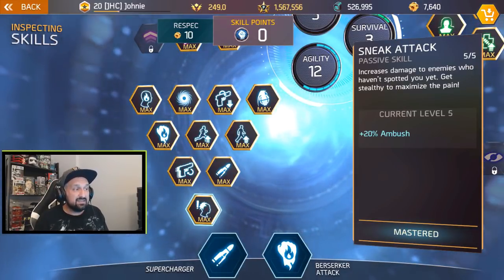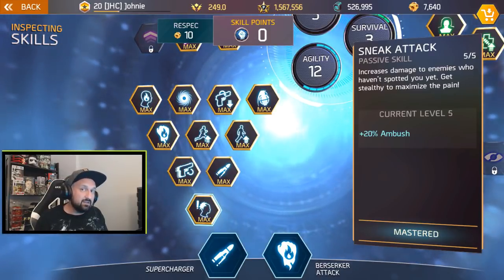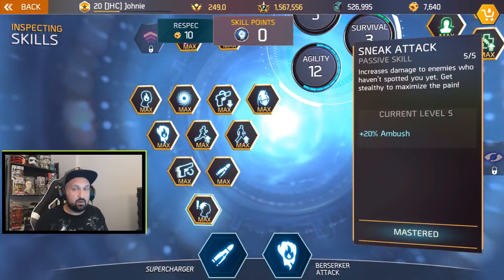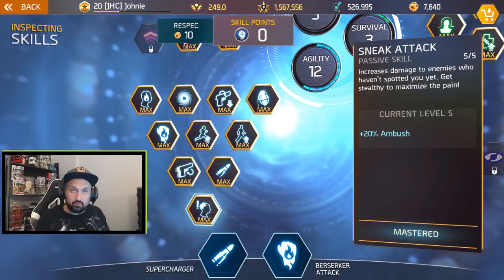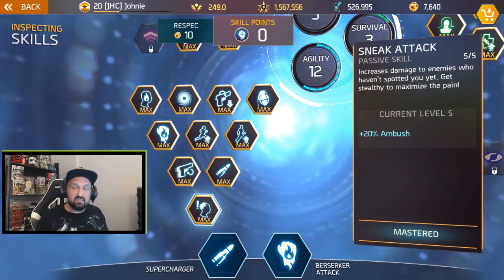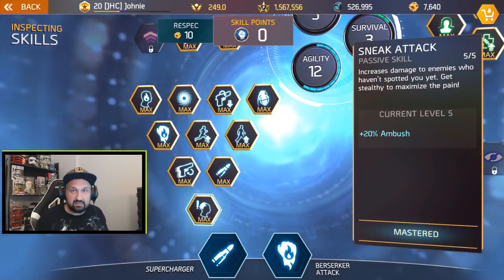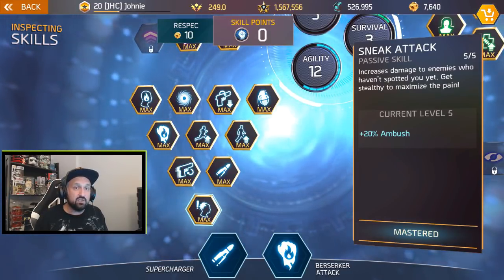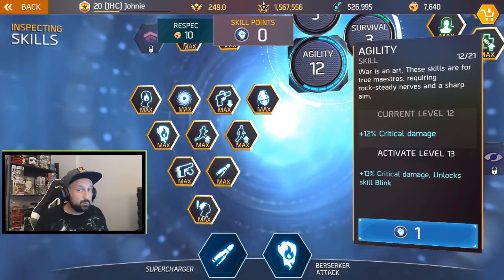The description says it increases damage to enemies who haven't spotted you yet — 'get stealthy to maximize the pain.' But the fact is, as long as you shoot them in the back you get the damage, even if they spotted you. If they turn around to aggro a teammate and you shoot them in the back, it doesn't matter if they saw you — you will still get the damage. This is an extra 20% damage.